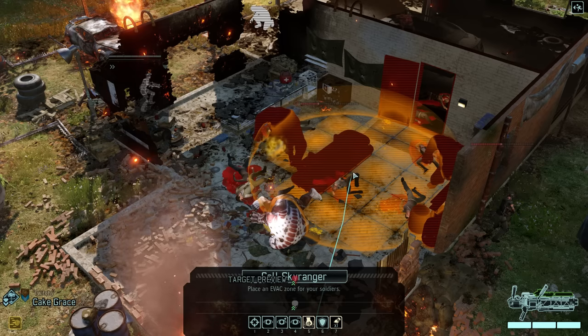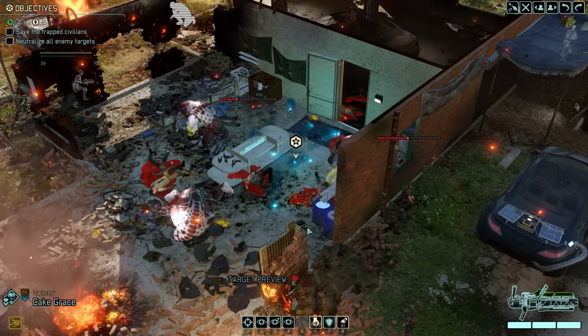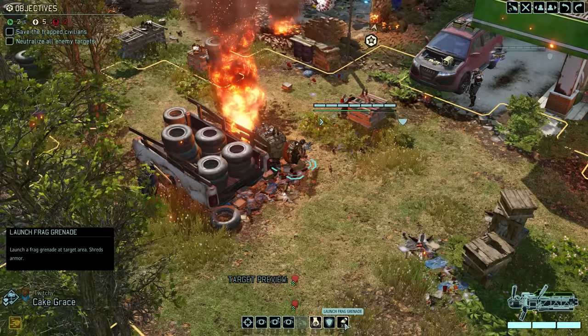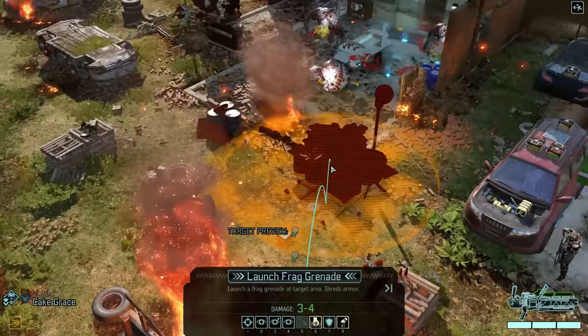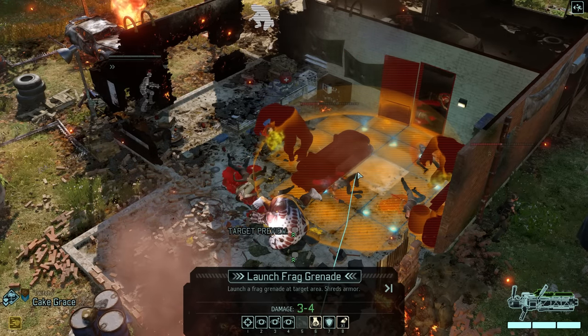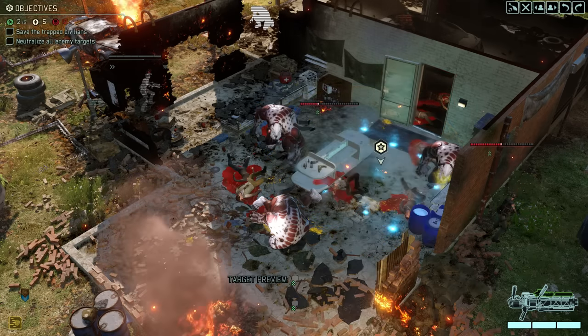Although targeting that, for some reason planted an evac zone instead of a grenade. Well, let's just say we got lucky it happened this way around, as dropping a grenade on a bunch of soldiers we want to evac sounds less than ideal. Either way, we still have the grenade and surprisingly also no more civilians in the area — so here we go now, getting ready for the big boom.